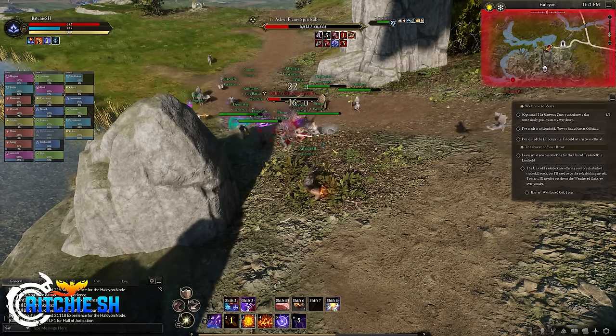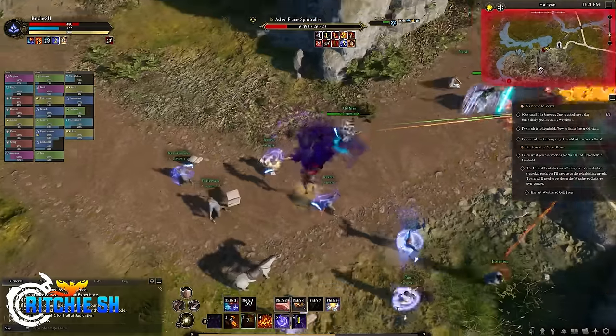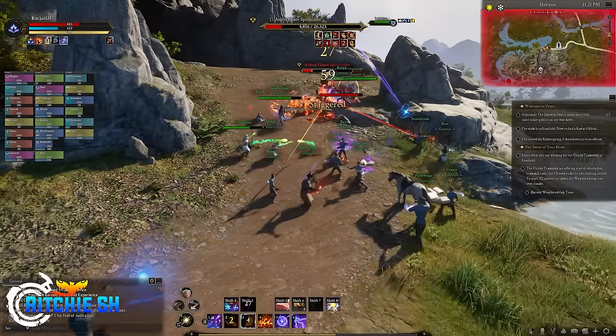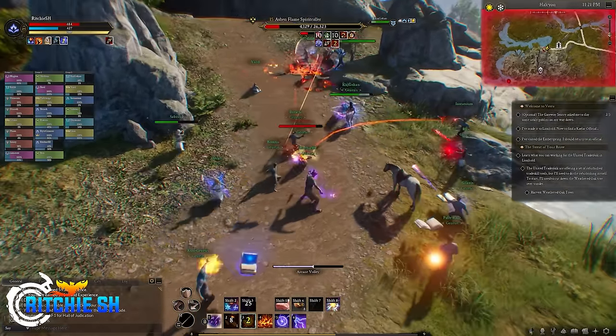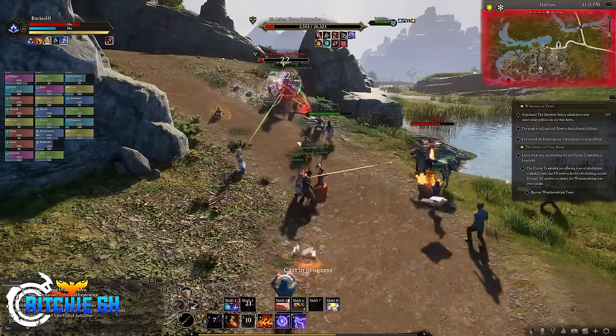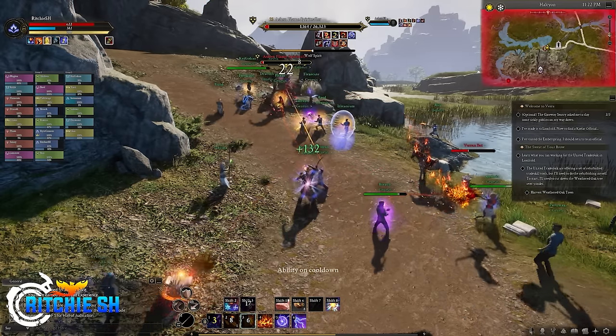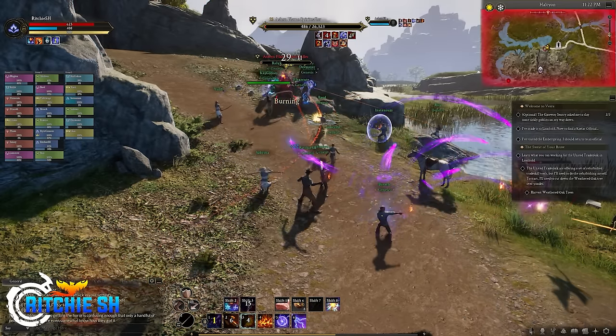Obviously, a lot of this was anticipated as this was the first weekend of a true alpha test that is meant to have bugs that we as the testers are meant to help fix. But Intrepid is already rapidly making changes to the Alpha 2 build to fix a lot of the issues players were having, along with some balance changes. To do this, Intrepid is using the PTR and has been dropping patches and updates throughout this past week.